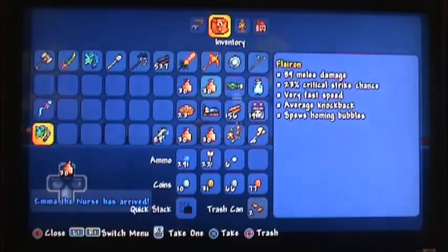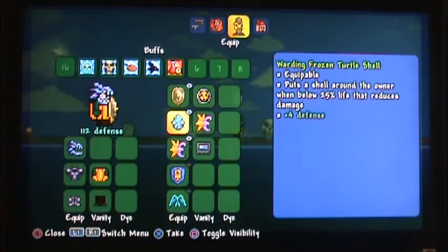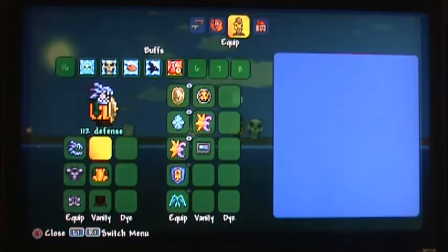No one's perfect, you know. You could also use the Frozen Turtle Shell — I did this before, I did this without the Turtle Shell. I just want as much defense as possible.